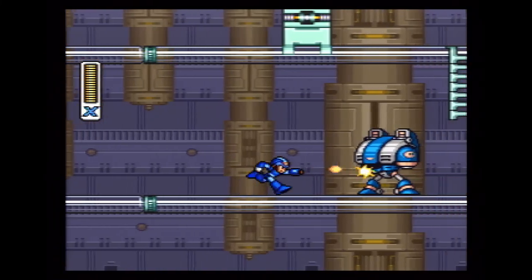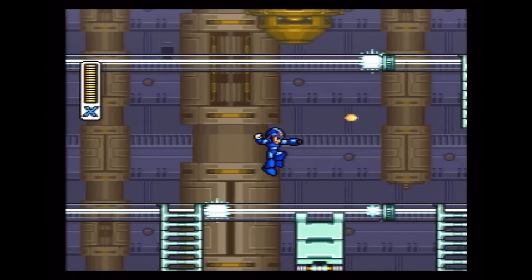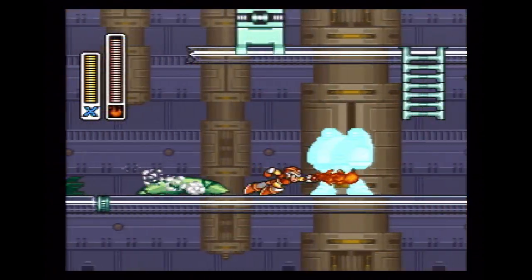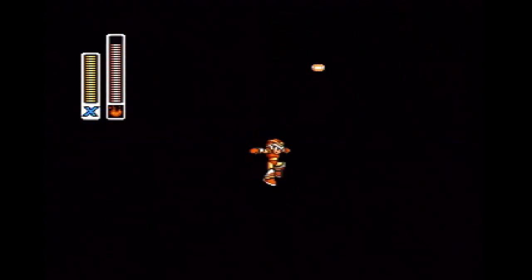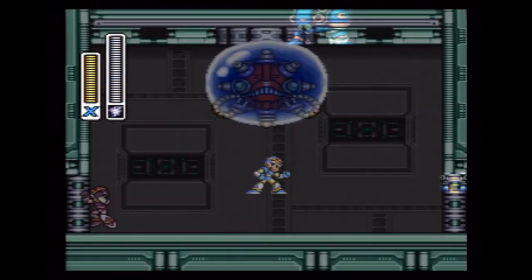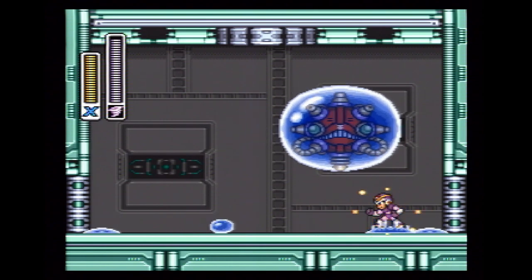Spark Mandrill is located in a power plant. Throughout the stage, you'll have to deal with dark rooms and dangerous sparks. However, if you beat Storm Eagle first, his ship will crash into Spark Mandrill's power plant, causing even more darkness. Even though you'll have to deal with more darkness, you won't have to deal with shooting sparks, and the mini-boss will lose his ability to shoot sparks as well. So that's a decent payoff.